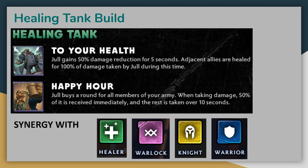Next up, Healing Tank Jull is a more support-focused version, and as his name implies, his To Your Health ability trades the damage for more healing. You'll still get the 50% damage reduction for 5 seconds, but he will also heal adjacent allies based on how much damage he takes over the course of that duration. Even more so than the aggressive tank build, this version of Jull really wants to be adjacent to as many units as possible to maximize the healing, making him even better in melee-heavy builds who will stand with him up on the front line. His ultimate ability for this build is Happy Hour, and it pairs nicely with a more healing-focused build. For the rest of the fight, all members of your army will take dramatically reduced damage initially, while the rest of the damage they take is dealt over time.